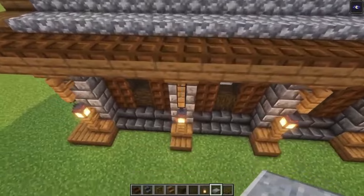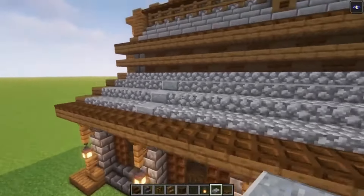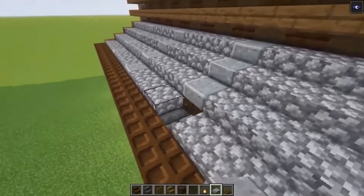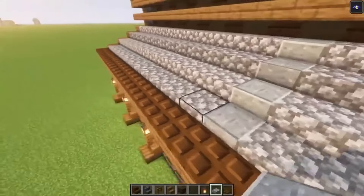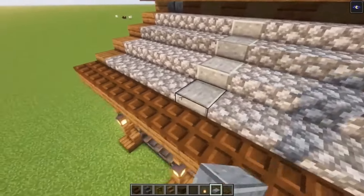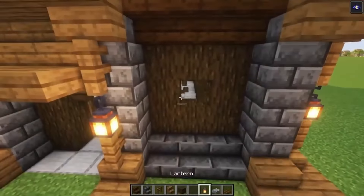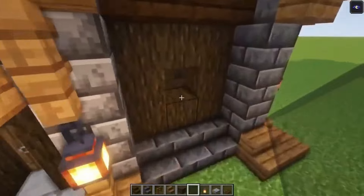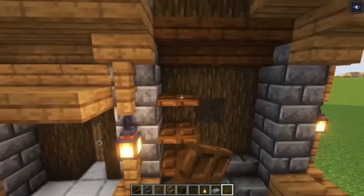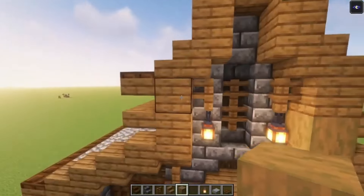Then you want to take some polished andesite slabs and we're going to go in line with the pillars over here, just go up and place these just like that. Now let's decorate these areas as well — we are going to add some windows over here as well. Now let's place some blocks with some spruce wood just to give this a little bit more depth.